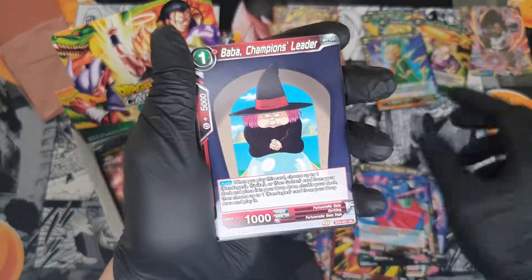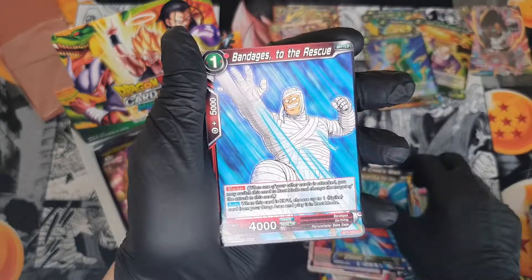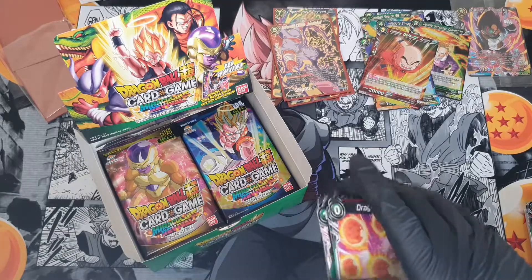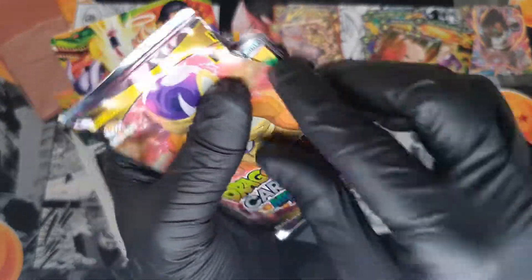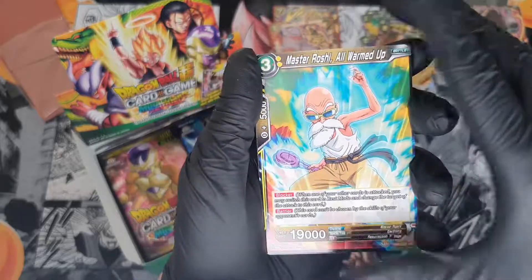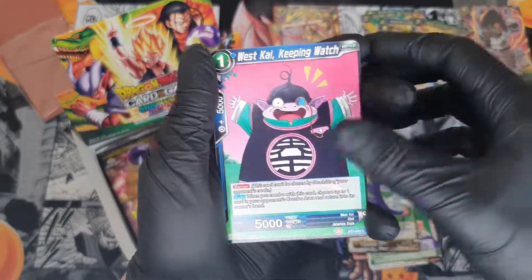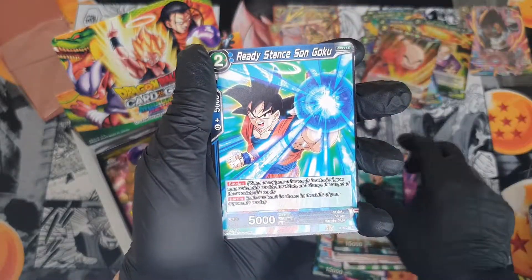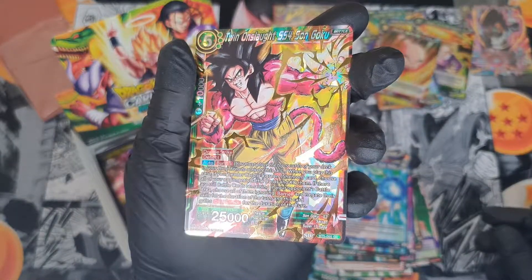Next pack: Soba, Baba, Oolong's Wish, Android 17, Super Saiyan Blue, Bandages, Krillin with hair, Dr. Mu, Dragon Ball — and a rare. Then Master Roshi, Oolong's Wish, Frieza, Piccolo, West Kai, Vegeta Super Saiyan, Android 17, Tri-Beam, Son Goku — and we've got a super rare: Super Saiyan Force Son Goku. Nice.